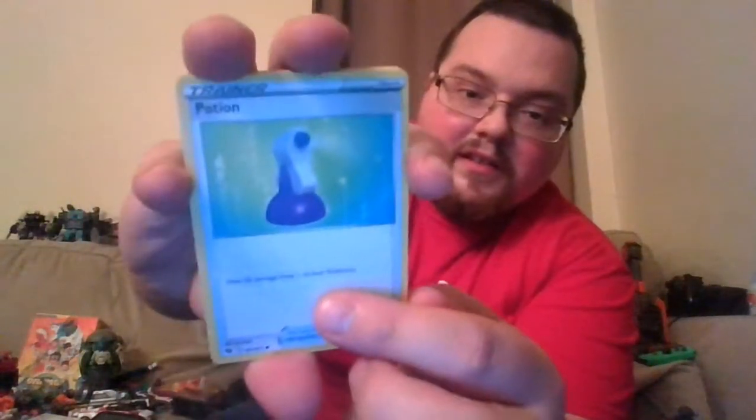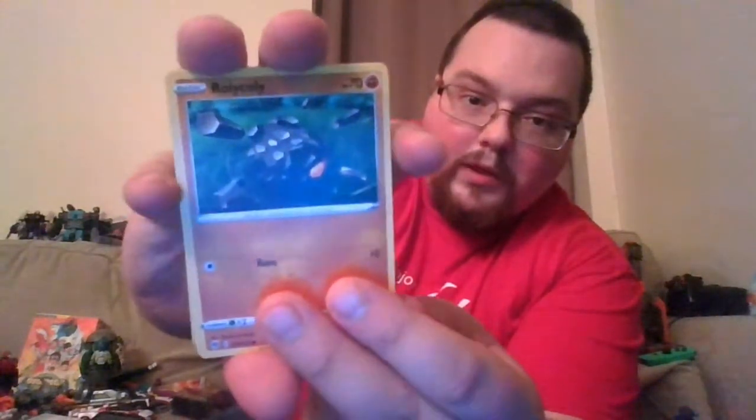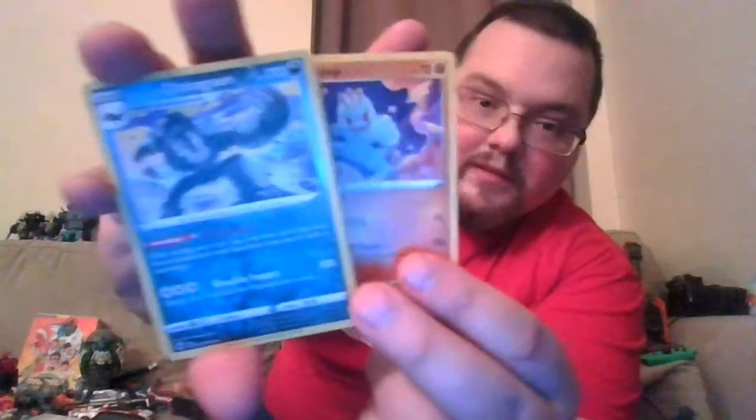Pack number two. If we don't find it in this box, I guess I'm just gonna have to keep buying. The next set comes out very soon, probably before this video goes up. Vulpix, a Potion, a Full Heal, Rolycoly, Machop. Reverse holo Obstagoon — I haven't seen this art. This is the opposite one of the one I play online. Wicked Ruler: once during your turn you may have your opponent discard cards from their hand until they have four cards in their hand. That's mean! And Knuckle Impact does 180, but your next turn this Pokémon can't attack.